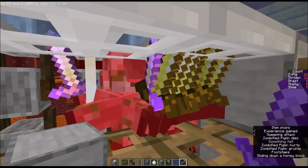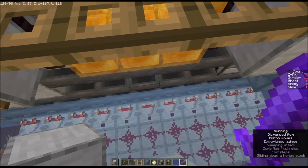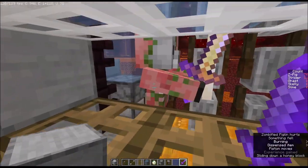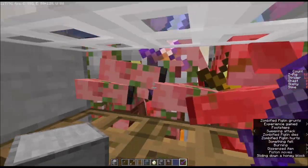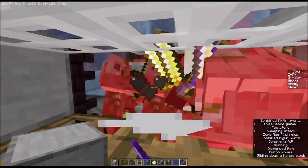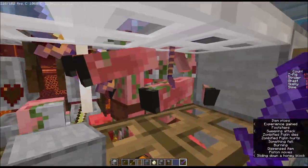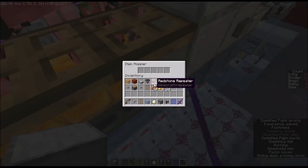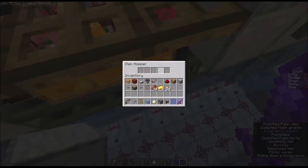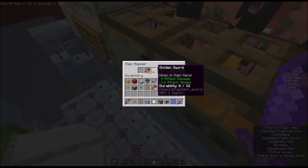Back at the farm, while you're killing these zombie piglins with the simplified storage system, it's best if you go left to right when killing. If you notice items starting to build up on the ground, you can stop for a few seconds and look through some of these hoppers and pull out any gold swords that you see.